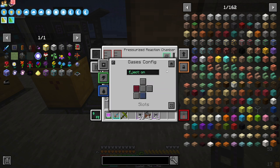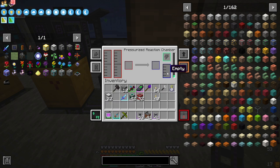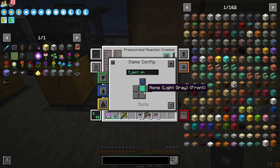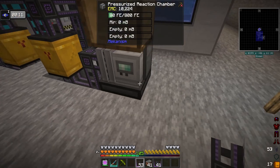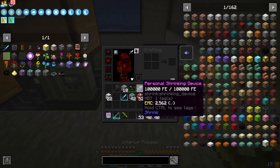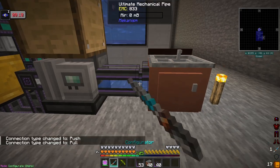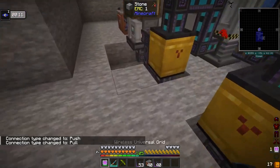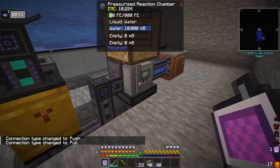We want to make sure that the eject is on the items. We'll go output on the top and input on the back. On this side: mechanical pipe, sink, configurator — water coming in. So we've got them being made.